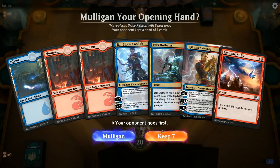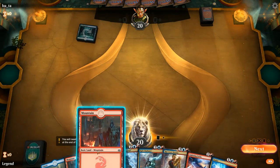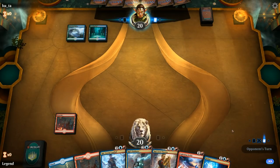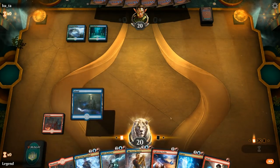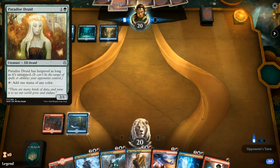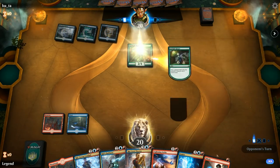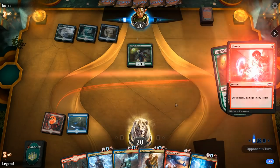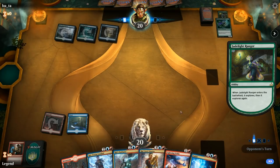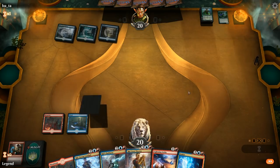We're on the draw, and the hand seems keepable. Let's see what we're up against — turn one Breeding Pool, so this is likely Sultai. We can Lightning Strike most mana creatures outside of Paradise Druid, so we say go. It's going to be Jadelight Ranger. With the trigger on the stack we'll Shock it, so if it ended up as a 4/3 we make sure to kill it before it picks up those +1/+1 counters. Branchwalker, then graveyard Nyssa — let's see if that stays on top. It does.